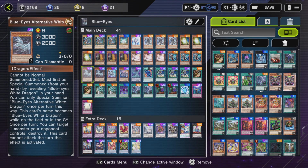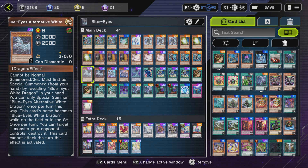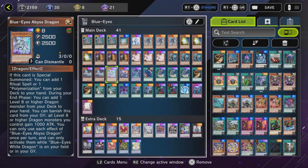Two Alternative White Dragon. Reveal it — reveal a Blue Eyes — and summon Alternative White. It destroys a card on effect activation. However, after activating its destruction effect, you can't attack with it. One Abyss Dragon — this card searches for both Chaos Form and Polymerization, so you can use it for fusion and the ritual summon.